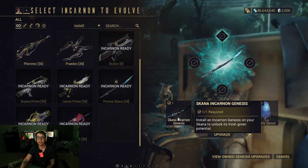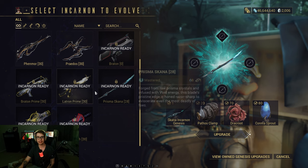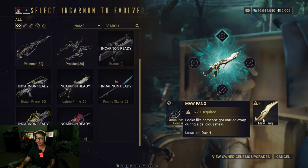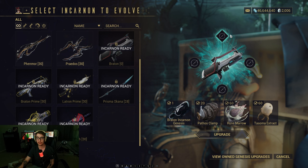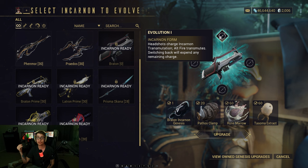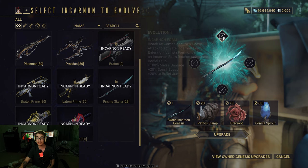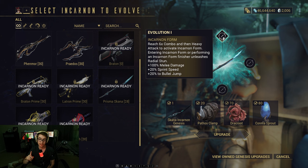For the Skana Incarnan Genesis, for example, you need 20 Pathos Clamps, some Dracroot, and some Conless Sprout — for each weapon it's a little different. These are just general Duviri Paradox resources. Ma Fang you get by fishing and they have a low drop rate, so these ones are tough. When you then upgrade the weapon, you get challenges to slowly upgrade each one. The very first upgrade in all weapons will be the Evolution. For guns, it's a headshot charge Incarnan transmutation — alt fire to transmute to Incarnan form. For melees, they get a little buff: melee damage, sprint speed, bullet speed. For melees, you have to reach 6x combo and then heavy attack to get Incarnan form.